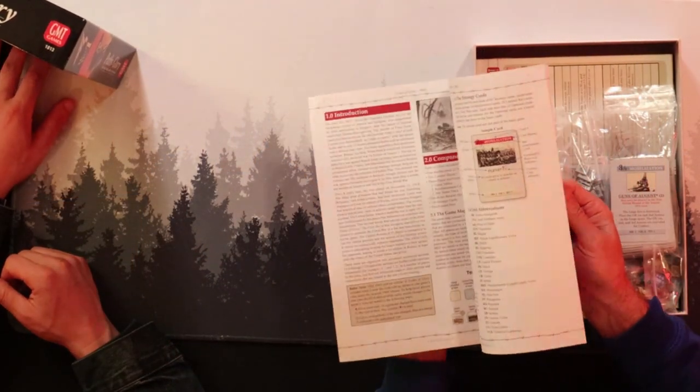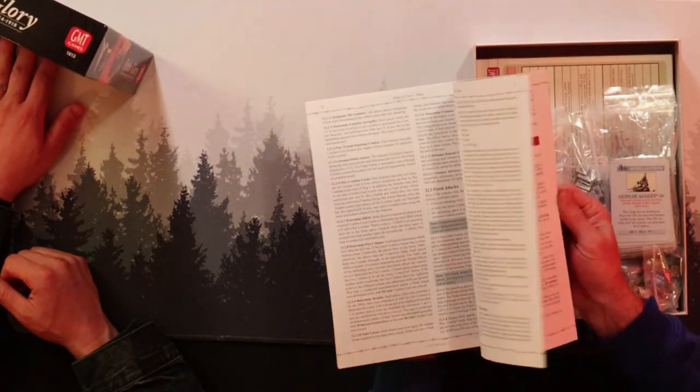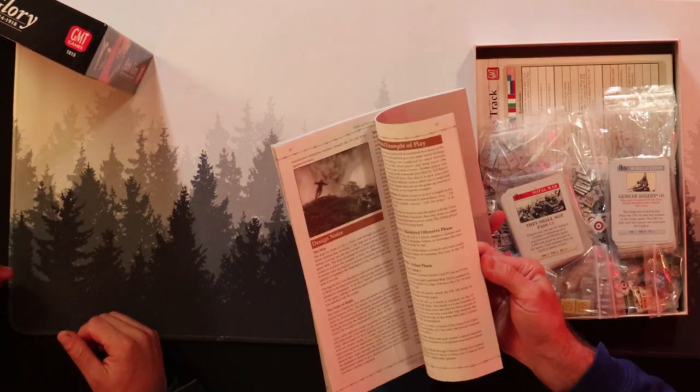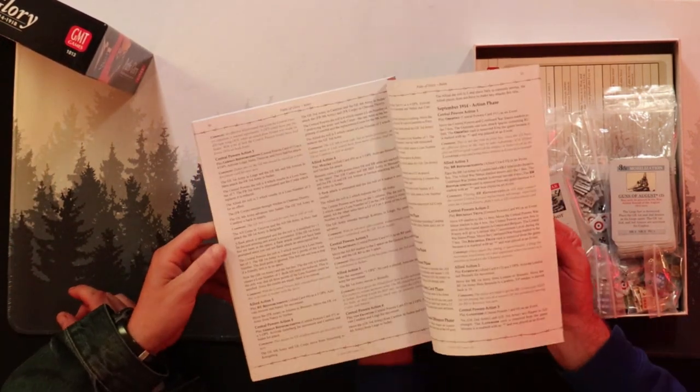So if we take a good look at this — here are the rules. The rules are a little bit more substantial, they're typical of a war game. There are some things in the back, some historical design notes and examples of play. So it's not all rules. But you are looking at a 40-page rulebook — yeah, it's a bit of a read. It's your typical war game.